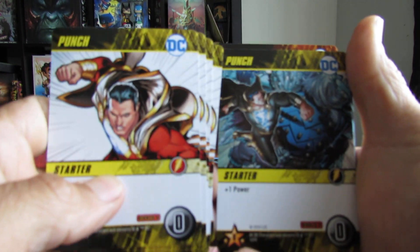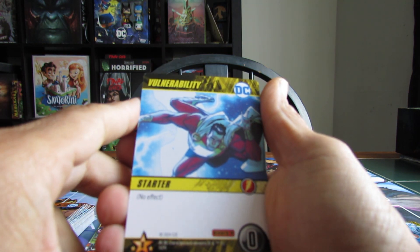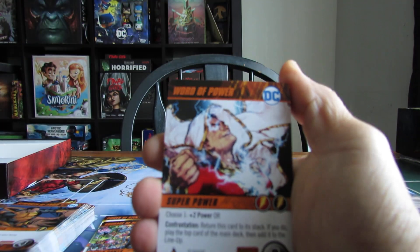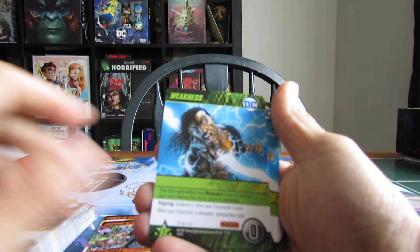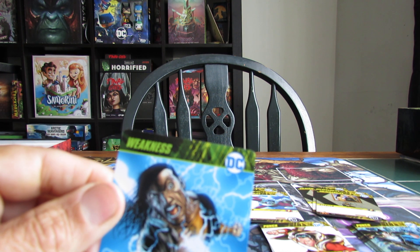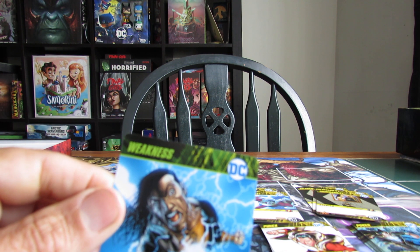And here we've got the starter cards — Punch. Two different punches for Shazam and Black Adam. Cool. Then we have Vulnerabilities — also two. What is that? Cool. Word of Power — that's a cool picture. Weakness. Play this card before non-weakness cards when ending your turn. Return this to its stack if destroyed. Ongoing: subtract one from your character's cost. When your character is defeated, destroy this card.